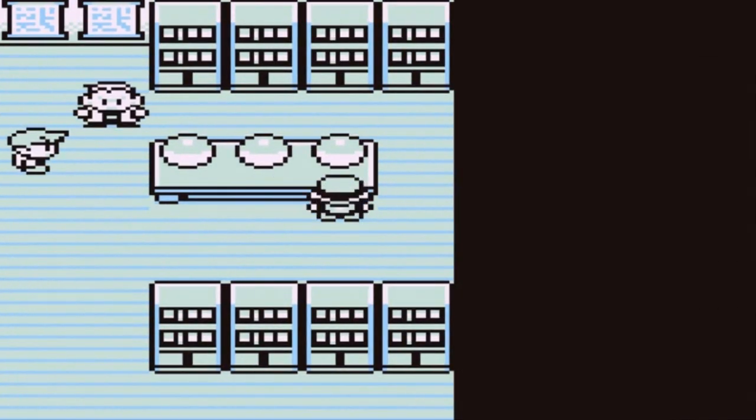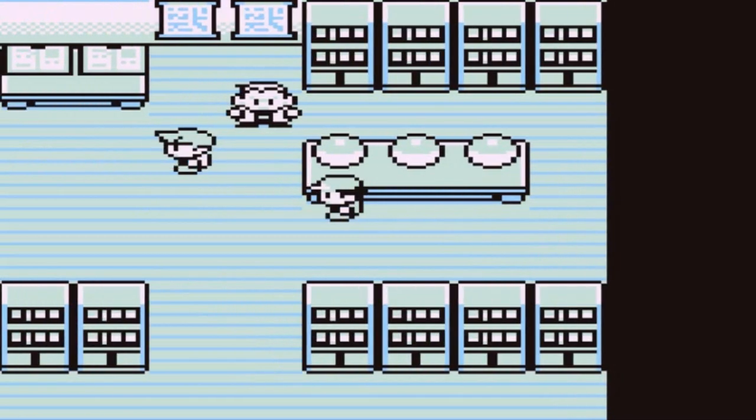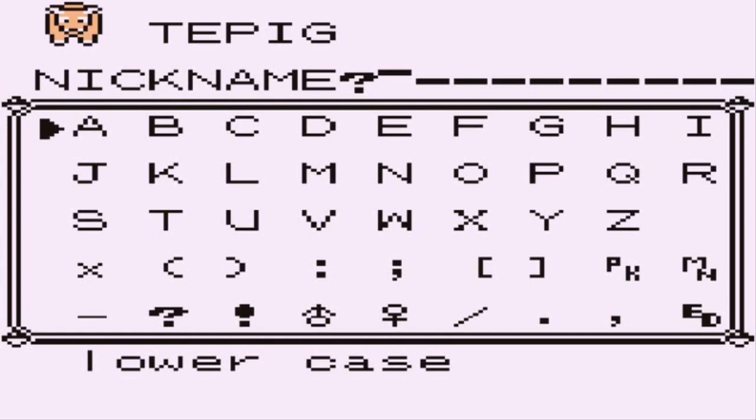As you know I already chose Oshawott in Pokemon Black, so I want to challenge myself a little. We're going to pick Tepig because it eventually evolves into a Fire and Fighting type. That's right, we've picked Tepig! Now let's give it a nickname. Baconator is already taken from my Pokemon Sword and Shield walkthrough, so maybe Oinkinator?